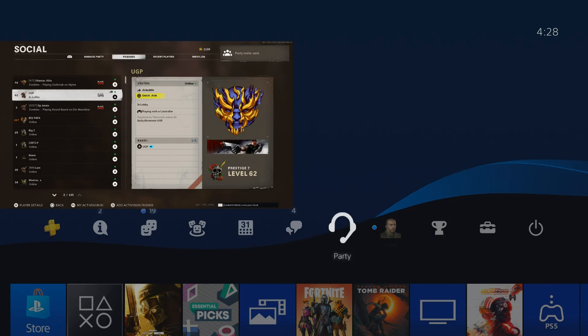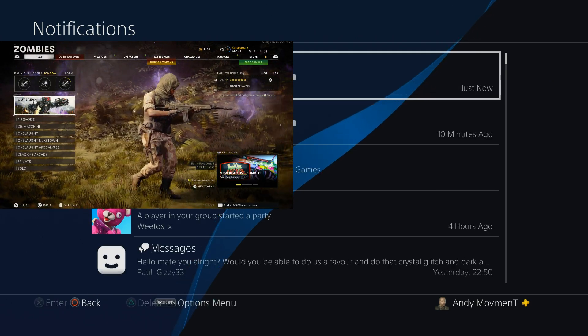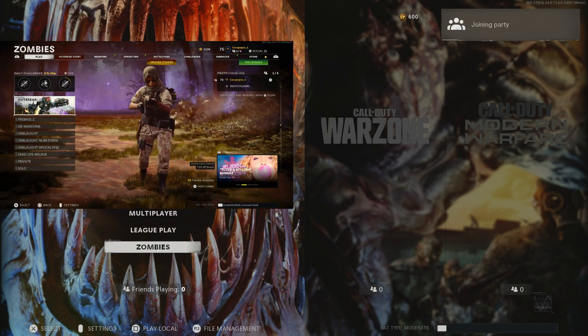From here, all you need to do is go on to the actual menu layout where you can either pick multiplayer, zombies, or whatever. You need to make sure that your friend is in a lobby and get your friend to send you an invite.